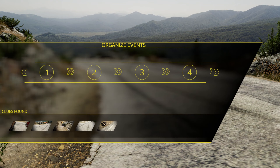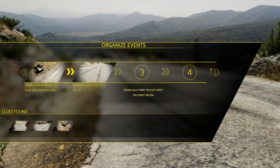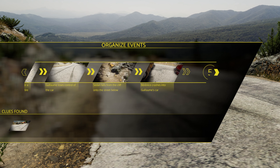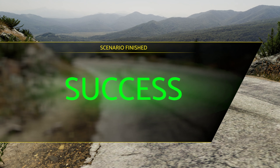So the sequence is: the sedan drives over a large rock and blows a tire, loses control of the vehicle, sedan falls from the cliff onto the street below, Bernice crashes into the car, and then Hugo brakes too hard and understeers onto the cliff's edge. That's got to be the sequence — and we got it right!